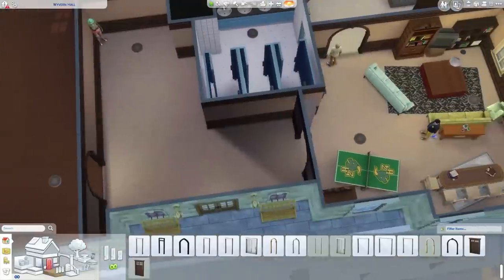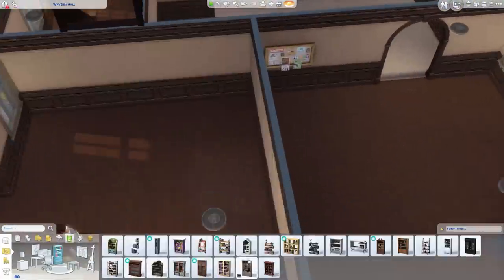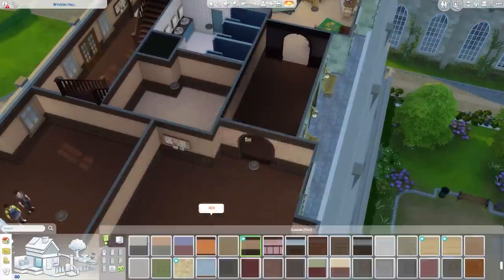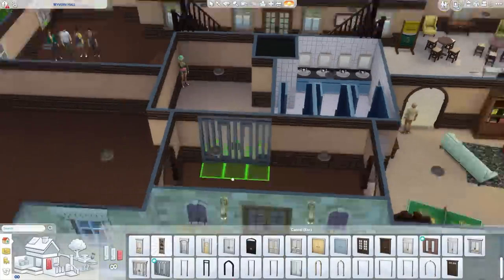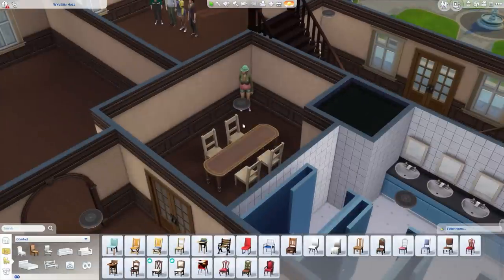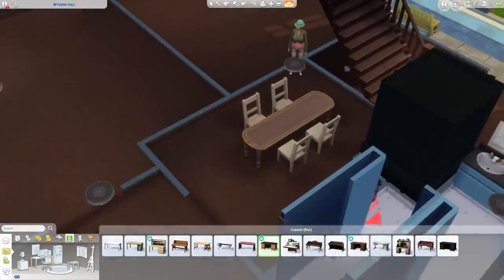I didn't want to do too much on this lot — I didn't want to give every single item you need to do everything, because then you never leave. I also didn't want to do anything too expensive. I'm giving them basically a little library or study room. So this is the study room, and next to it I do a little library.